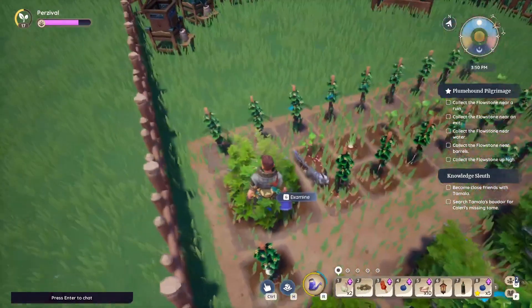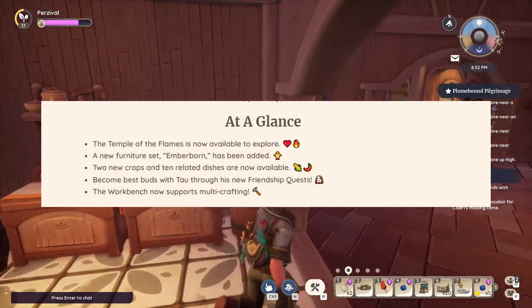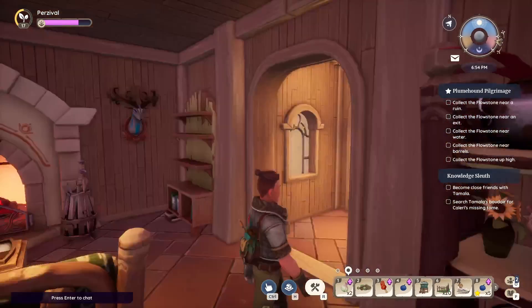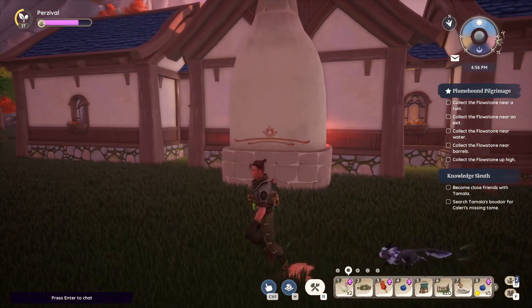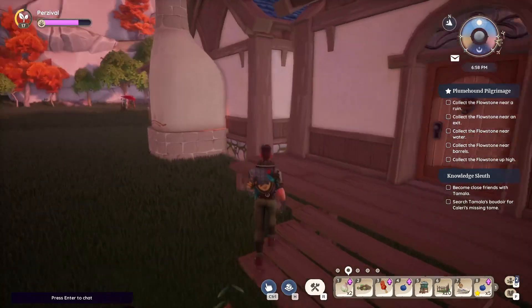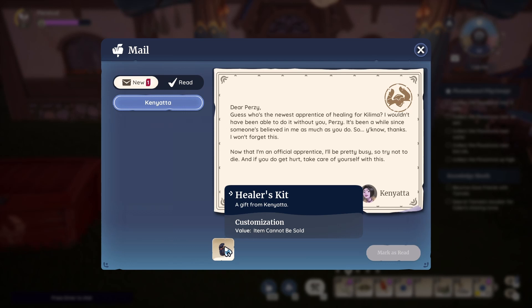We'll also go into some highly requested quality of life changes and bug fixes. For people that have seen my videos before, we don't really cover QoL and bug fixes — mainly the updates. So at a glance: the Temple of Flames is now available to explore, a new furniture set called Emberborn, two new crops and ten related dishes, and the workbench now supports multi-crafting.